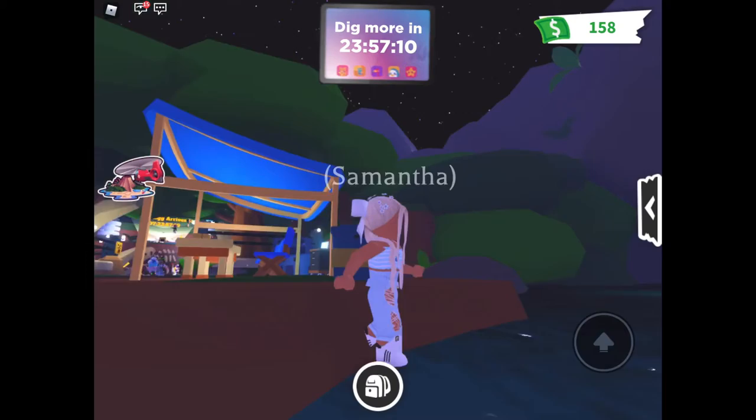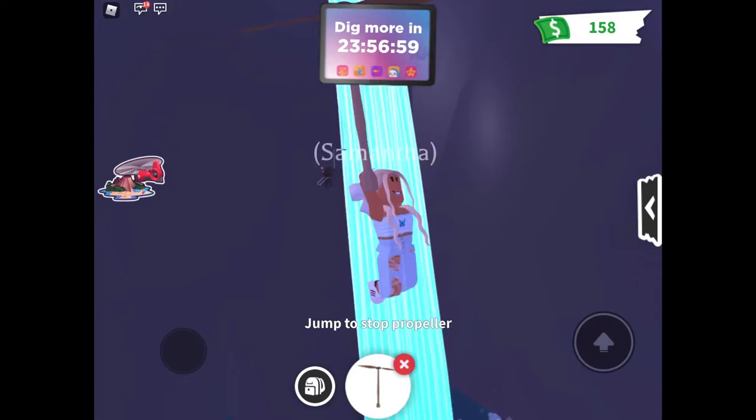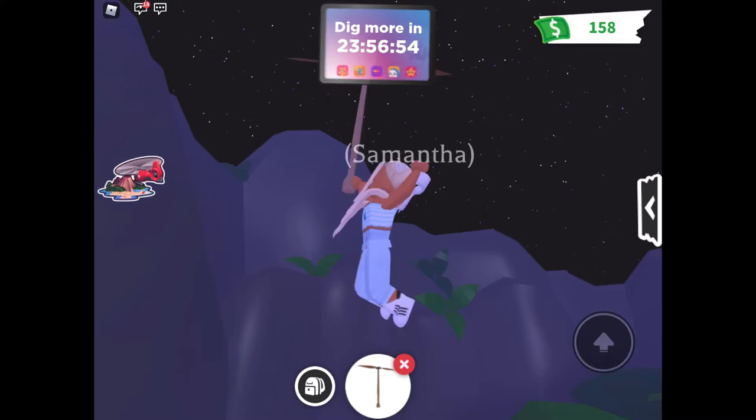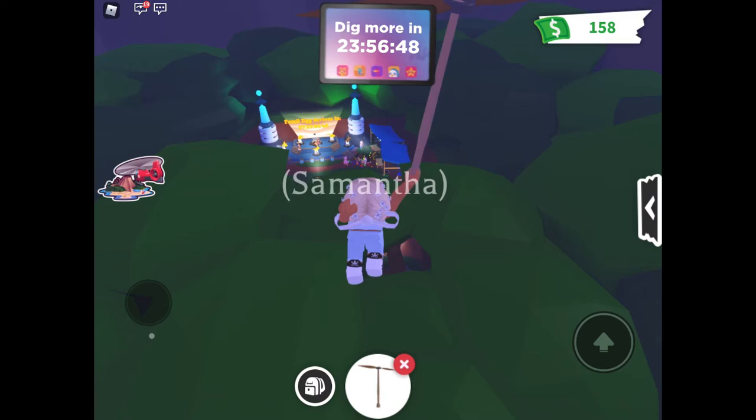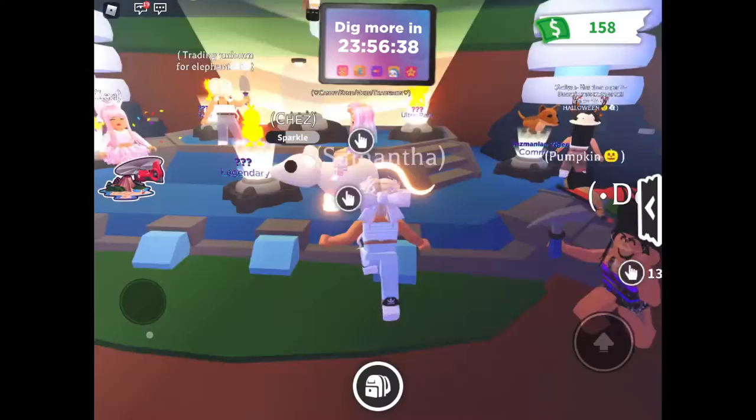This is what the waterfall place was — oh my gosh, wait, this is so cool! Let's go over here and then go to the propeller. I think this is like a whole new island. Yeah, it is! You can't go any higher than this. This is really cool.